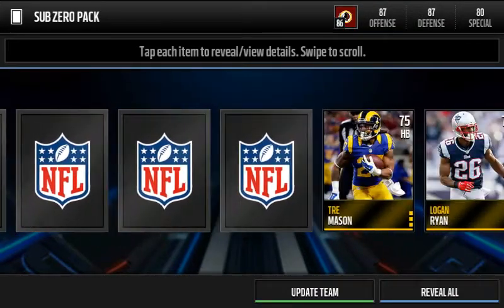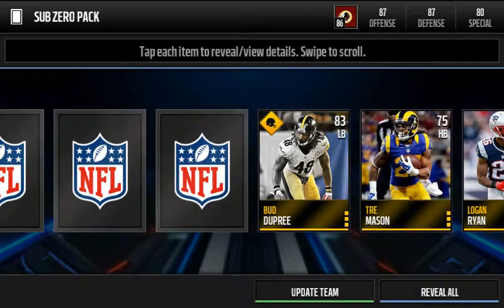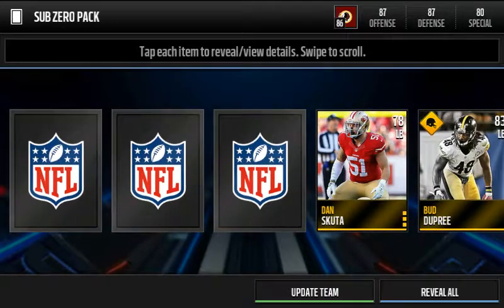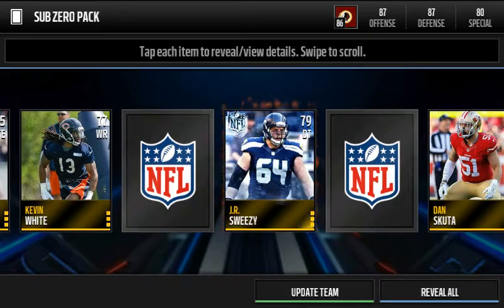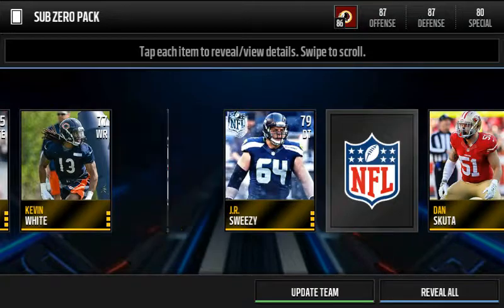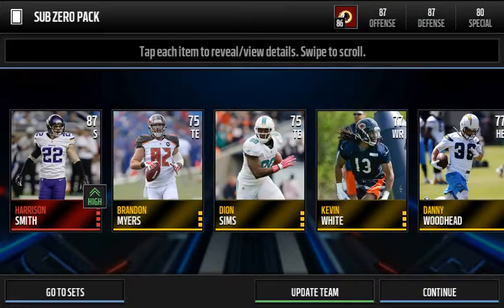Deon Sims and we got Trey Mason — this guy's a beast too, not bad, 93 acceleration. We get Road to the Playoffs Bud Dupree, Dan Skuta, Jalen White. We still have not hit either of our frozen things. And that's gonna be our frozen player — JR Sweezy, not a great pull, but it's all good.